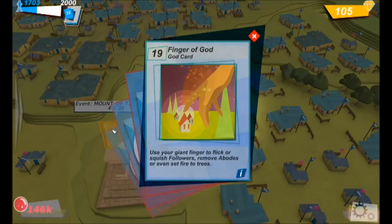When you win one of the battles, you actually win multiple cards. This is the first card — the Finger of God. As you can see, it's a God card, which enables me to use my giant finger — use the cursor — to flick or squish followers, remove abodes, or even set fire to trees.